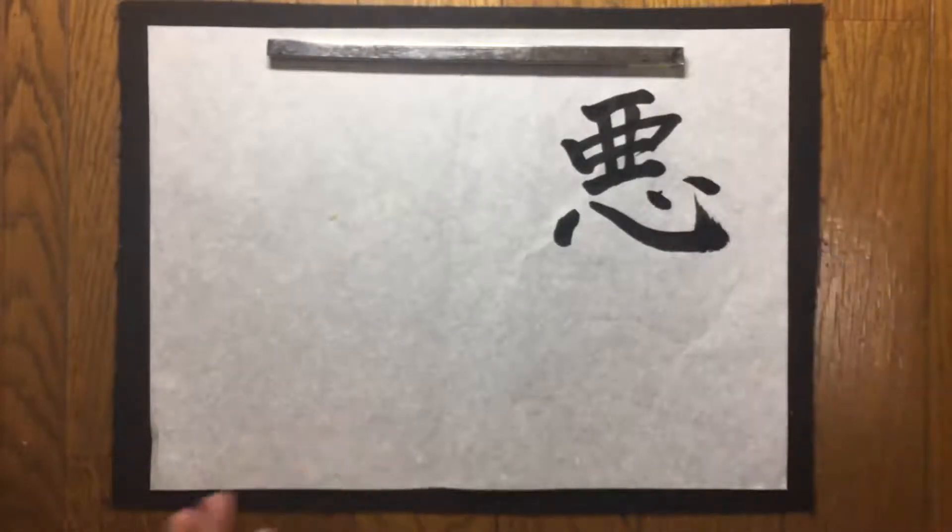Aku — aku means bad. In a dictionary, aku means evil. Aku can be many things.